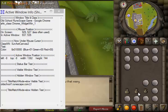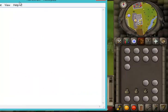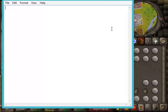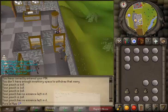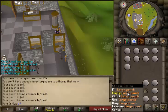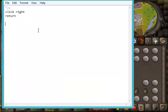Now I'll show you the three steps to right-click a runecraft pouch, empty it, and move to the next one. First, type your chosen command key, then Click Right — that's the first function — then add Return to close the loop. Test it to confirm it's clicking right. Then add the next key with Click Left and Return to empty the pouch.